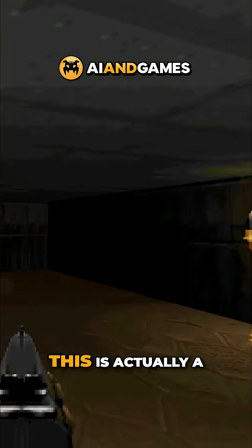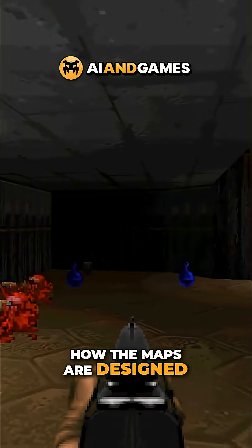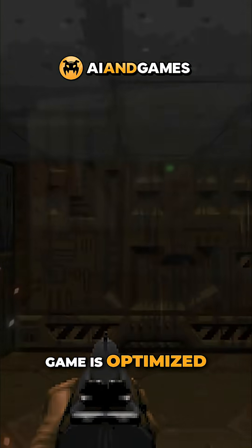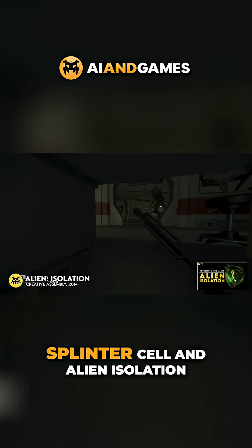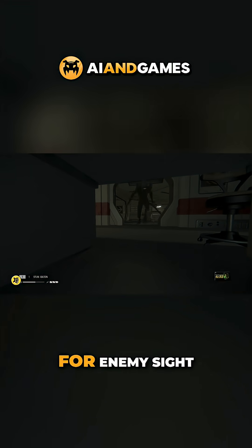How do the enemies even see you? This is actually a huge chunk of logic for DOOM, given it's tied to how the maps are designed. Plus it's also one of the most interesting aspects of how the game is optimised. In previous videos on games such as The Last of Us, Splinter Cell and Alien Isolation, we talked about how vision cones are used for enemy sight.